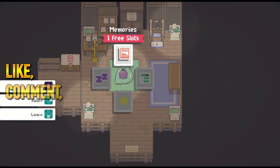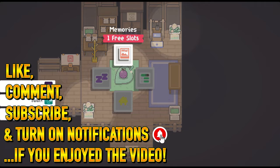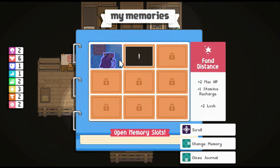Welcome back to more Garden Story, everybody. On the last episode, we made some progress. We defeated that book room boss, which was kind of difficult. I was told in the comments to look at memories, and I'm not completely sure how the memories system works.